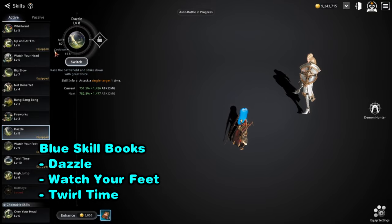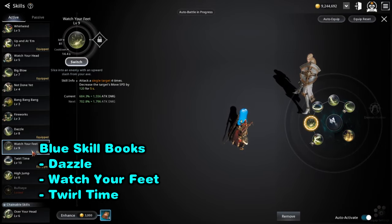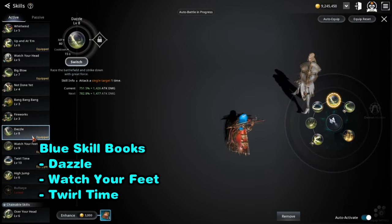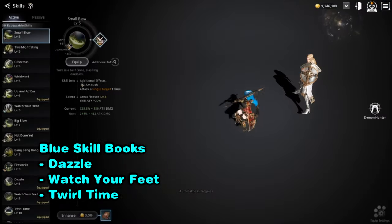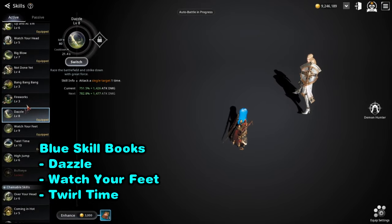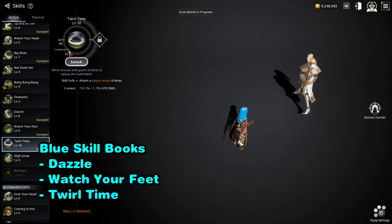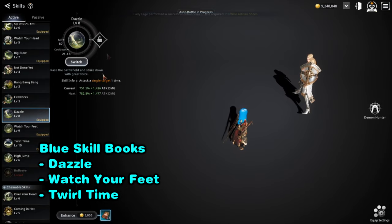One important factor is that as your level goes higher, their cooldown goes lower. Right now you might be seeing 15 or 14 seconds — that's while I'm in Turbulence. Without Turbulence: a level 8 Dazzle is 21.4 seconds, Watch Your Feet at level 9 is 20.6 seconds, and Troll Time at level 10 is 22 seconds. Each level up lowers the cooldown.